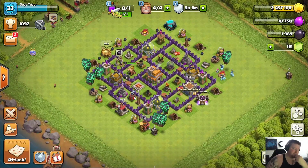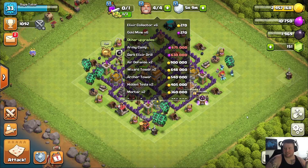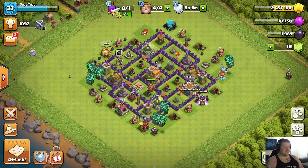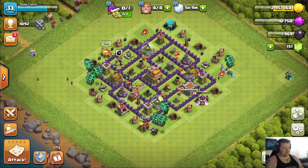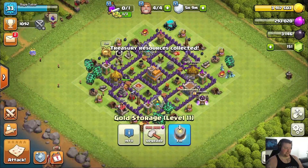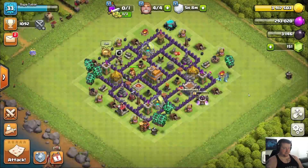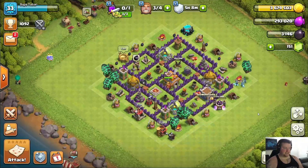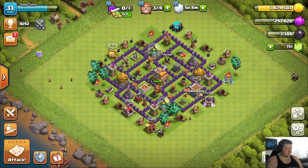When you guys are doing this, you don't necessarily need to look at how long something's going to take or how much something costs. I'm doing that solely because I'm spacing it out so I can record this for you guys. Keep in mind, I would prioritize air defenses, cannons, and archer towers as number one. I'm trying to spend a ton of money I have locked up in my season bank. These upgrades got finished — cool. So we're actually full on gold right now, so we just have a ton to spend.